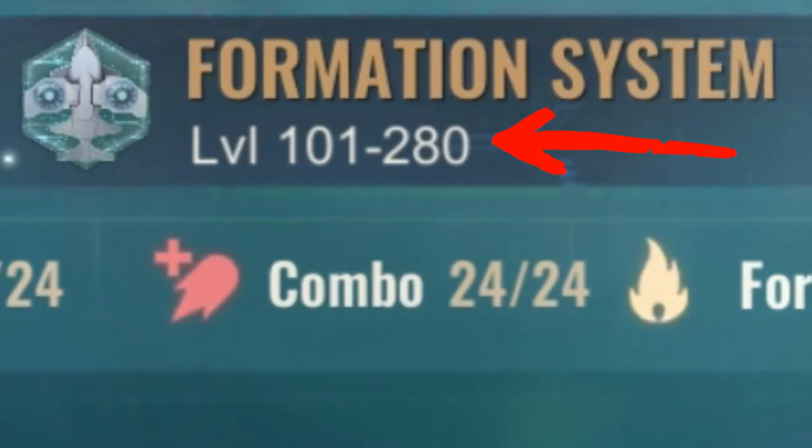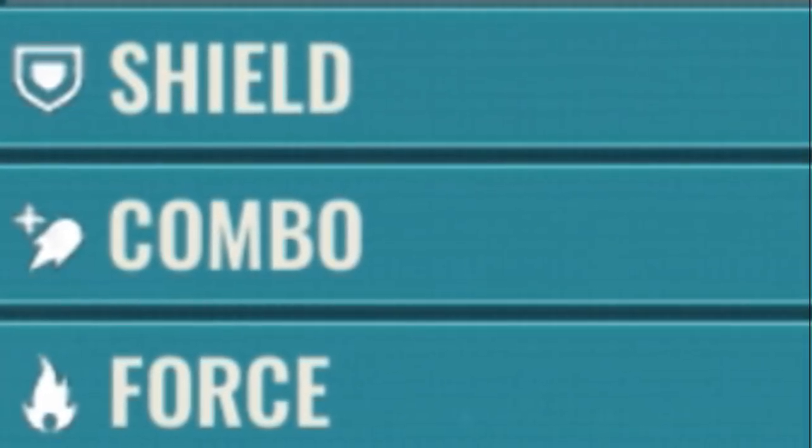The max level for the formation system is level 280. There are three main categories of upgrades: shield, combo, and force.